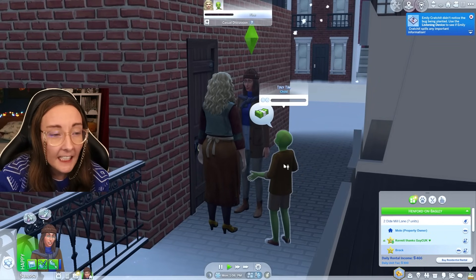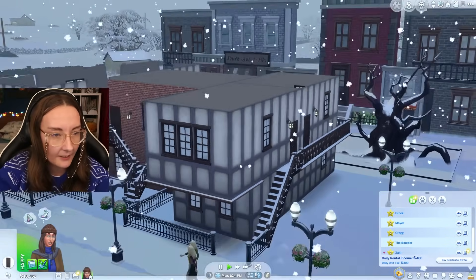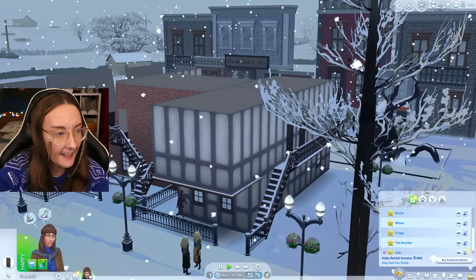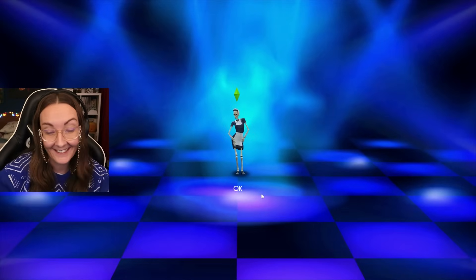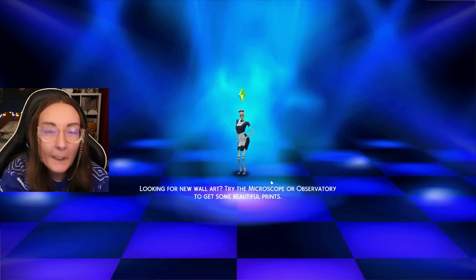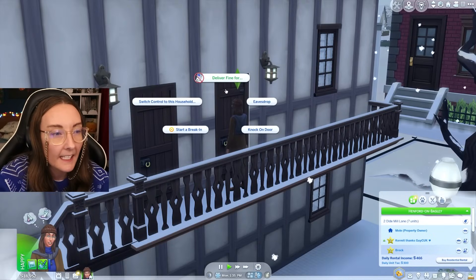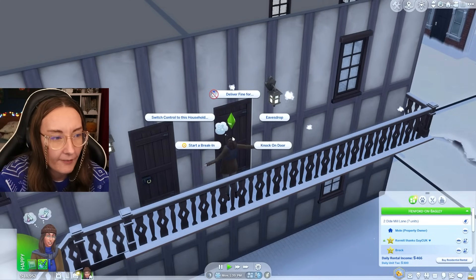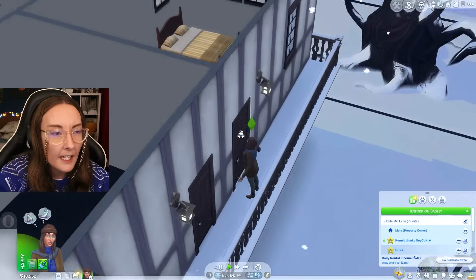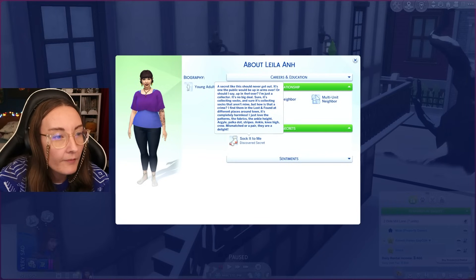Tiny Tim's like, why are you taking our money? Why are the windows broken? Oh, is it just because I wasn't on full wall height? That's what happens to windows if you play on low — the more you know. Every day I am discovering something new about the bugs in this game. Speaking of bugs, in For Rent I actually asked my Twitter followers what were the big bugs that they were running into. I can't deliver a fine on this household. How about we eavesdrop again? A secret like this should never get out — it's one the public would be up in arms over.